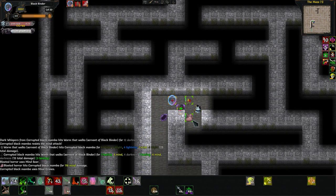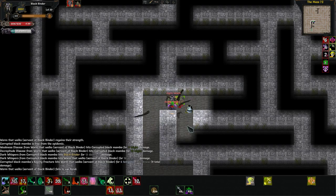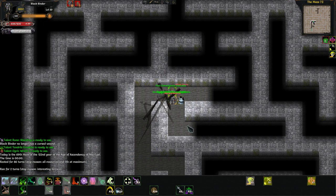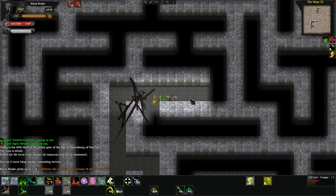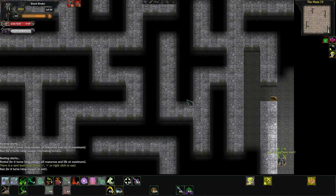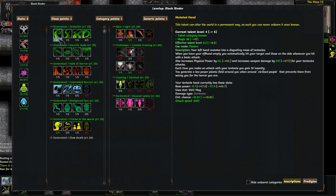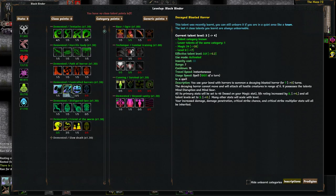Always got to worry about that with magic damage. Physical too, but you're always wearing armor so you at least have some way to mitigate it. Let's go ahead and put him back into our Bloated Horrors. We have a category point — we did save a Tinker, so I will go get the Tinker.